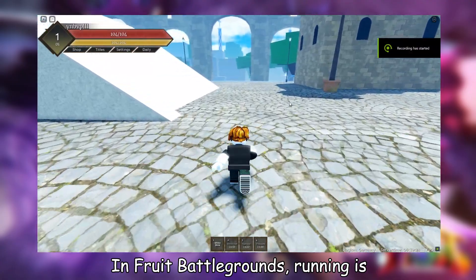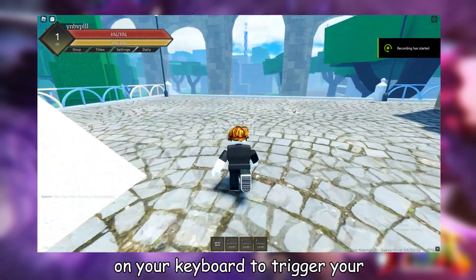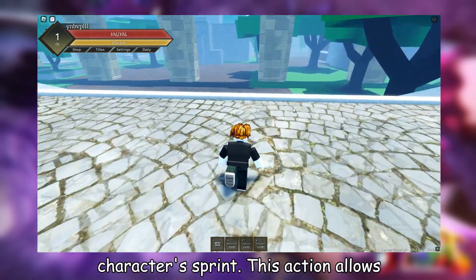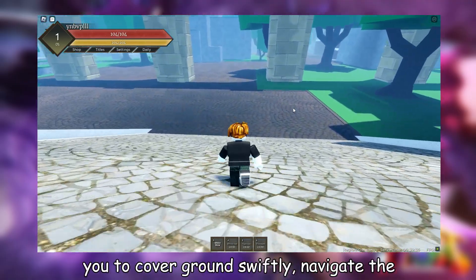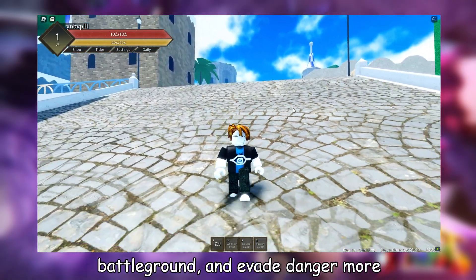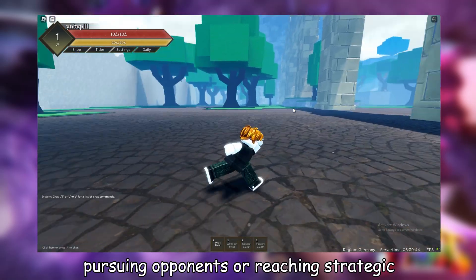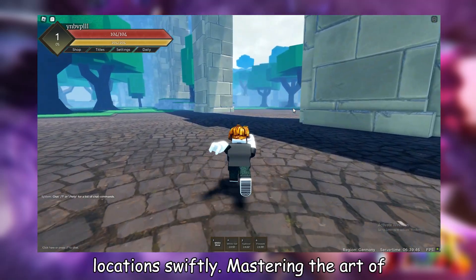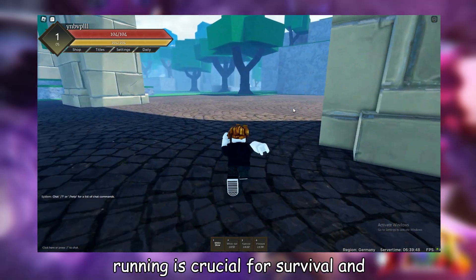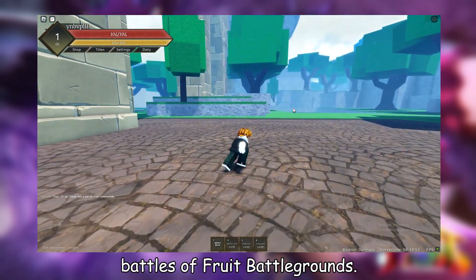In Fruit Battlegrounds, running is effortless. Simply press the control key on your keyboard to trigger your character's sprint. This action allows you to cover ground swiftly, navigate the battleground, and evade danger more effectively. Running also aids in pursuing opponents or reaching strategic locations swiftly. Mastering the art of running is crucial for survival and success in the intense and fast-paced battles of Fruit Battlegrounds.